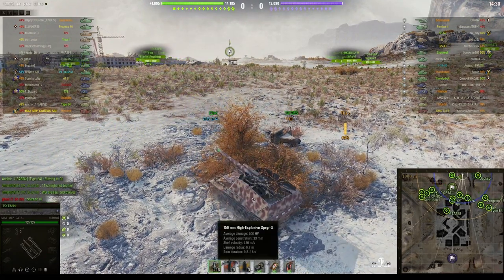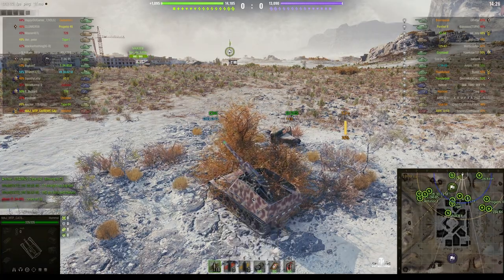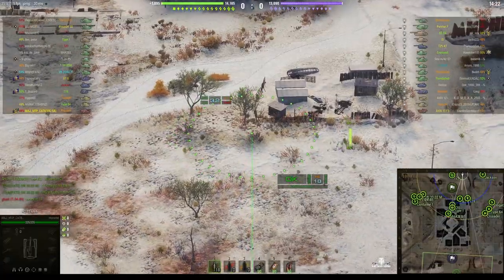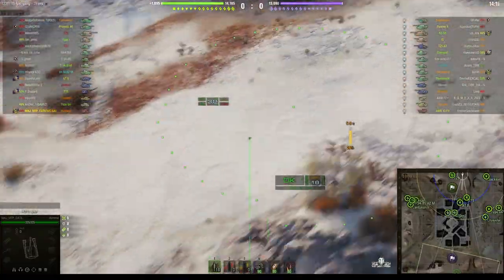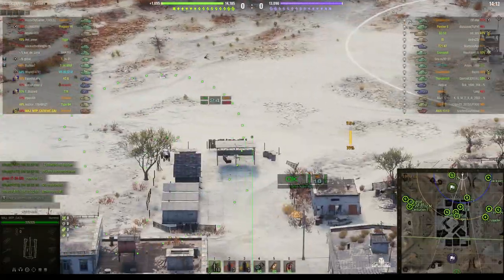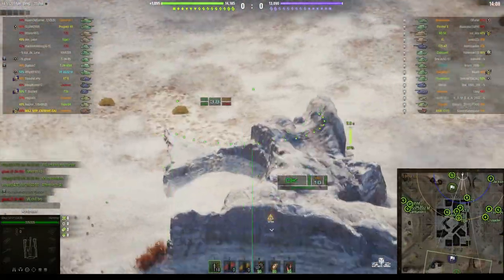He's capable of doing 600 alpha, 39 millimeter pen, 6.7 meters burst radius, and he's using the top gun — not the stock gun, which is the same howitzer that's on the Grille. The top gun has a much longer range but a much flatter trajectory, which means some targets it has more difficulty hitting, but it can hit the entire map.